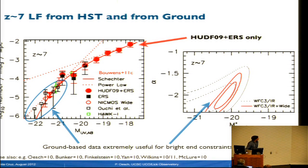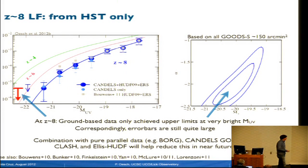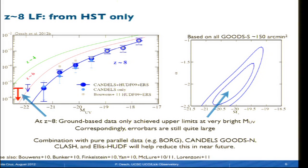As we move to redshift 8, ground-based observations currently don't provide very good constraints—it's just really hard to probe in the near-infrared from the ground. We only have upper limits at very bright magnitudes. Even after including all the CANDELS South data, the uncertainties on the faint-end slope and in particular on the characteristic luminosity at redshift 8 are still quite significant. But there's more data coming: pure parallel data, upcoming CANDELS North, CLASH, and new data over the UDF, so these errors will be reduced in the near future.